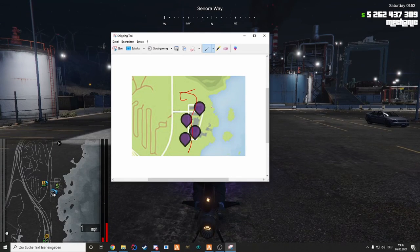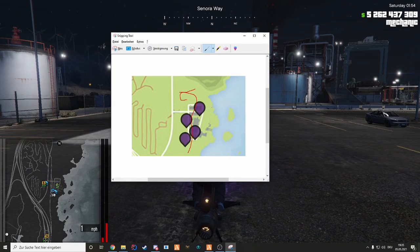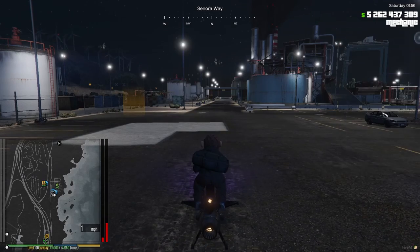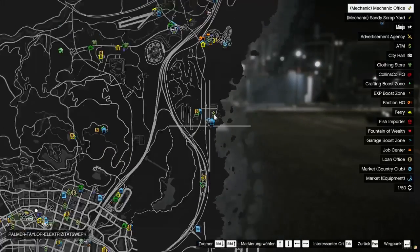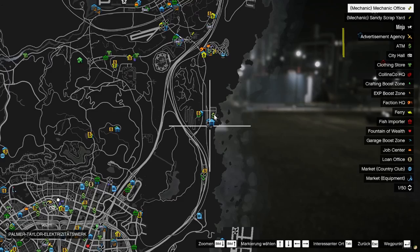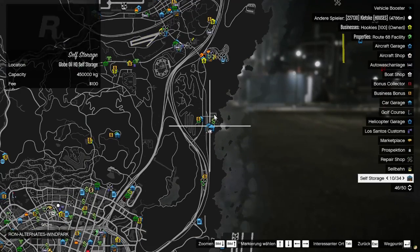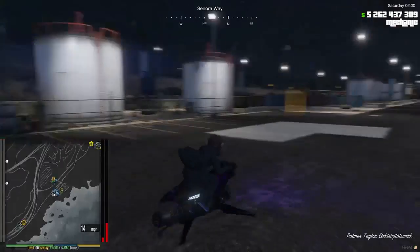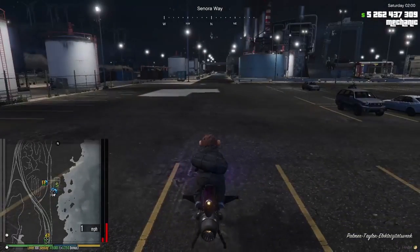Alright, so next up we have the Palmer Taylor power station. We had four boosts in total, but hang in tight because this one is a bit more complicated than you'd think. The power station itself is located south of the quarry, pretty much on the east side of the whole island. And we are at the south side right now.